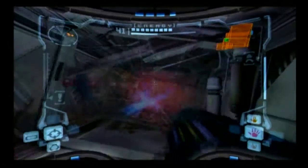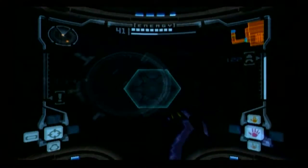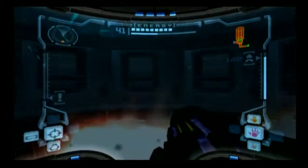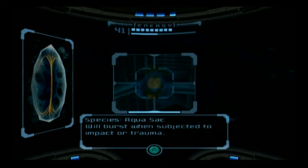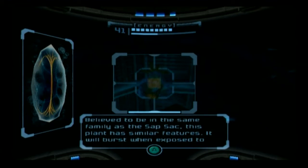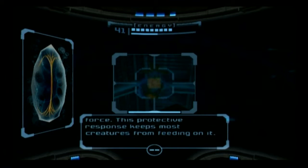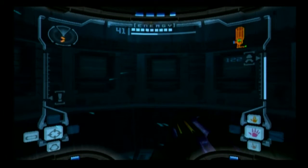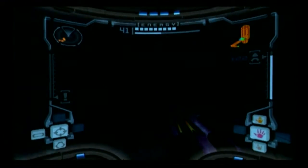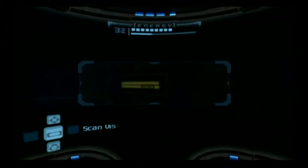There should be nothing in this room either, but the one immediately after has something I need to pay attention for, and I forget what it is. Ah yes, the Aqua Sack. It's a new creature. It'll burst when subjected to impact or trauma. Believed to be in the same family as the Sapsack, this plant has similar features. It will burst when exposed to force. This protective response keeps most creatures from feeding on it.